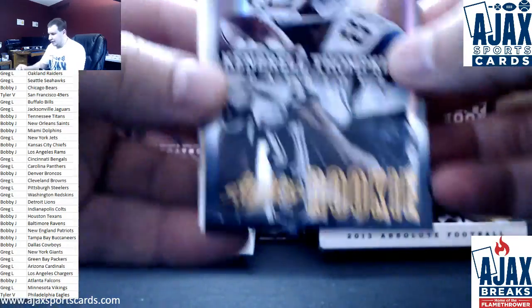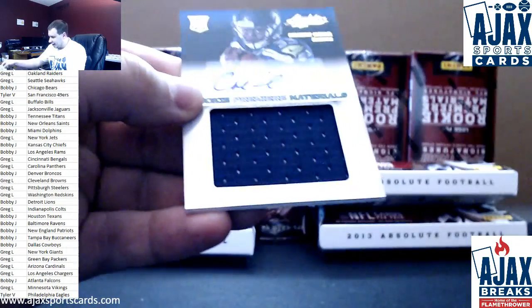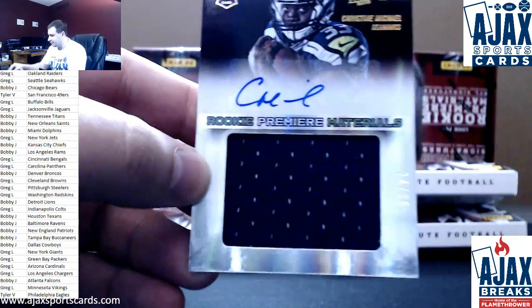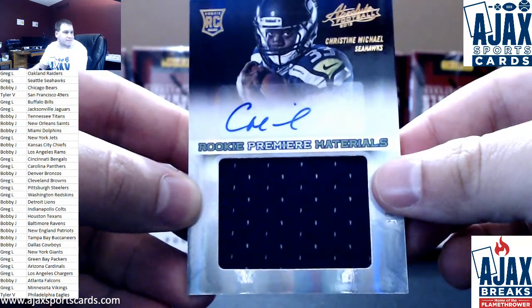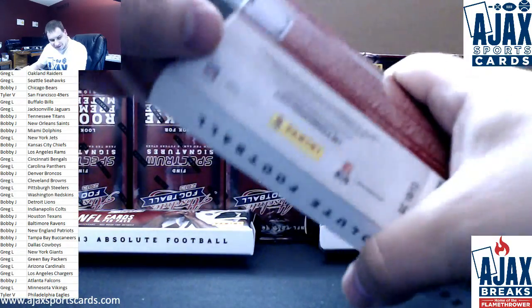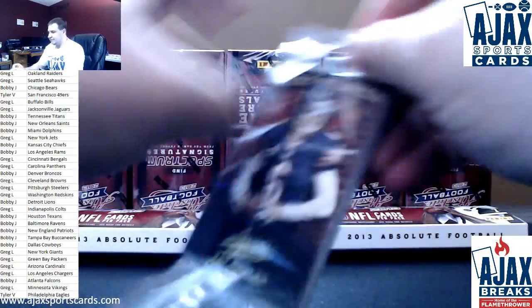All right. $4.99 Kimbrel Tompkins. Base: Jordy Nelson, Jake Locker, Marquise Goodwin. And for the Seahawks, Christine Michael — 24 of 25, jersey autograph. Seahawks on the board. VA with the first hit, hoping everyone gets something nice here.